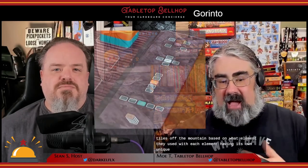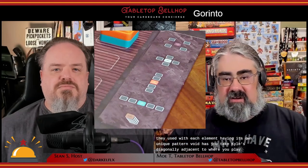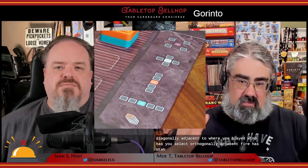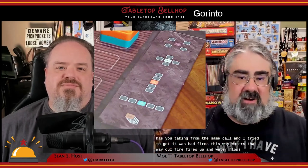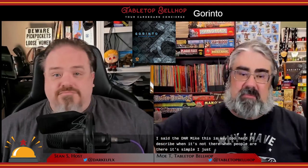Each turn, a player selects one of those tiles in the path and moves it onto the mountain, placing it on one of the stacks in the same row or column the tile came from. They then draw tiles off the mountain based on what element they used — each element has its own unique pattern. Void has you take tiles diagonally adjacent; wind has you select orthogonally adjacent; fire takes tiles from the same row; water takes from the same column; and earth lets you take tiles from under the tile you placed. The mountain board has a graphical reference so you never have to memorize these.